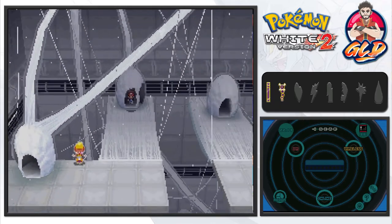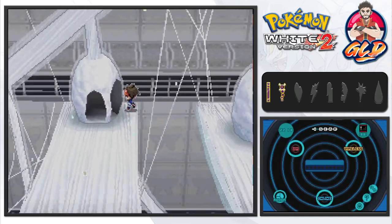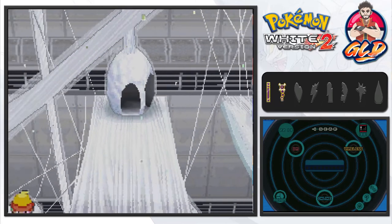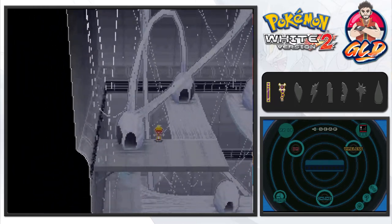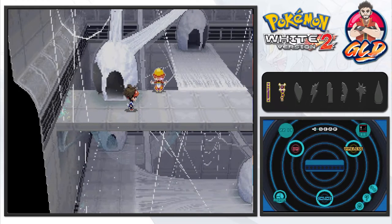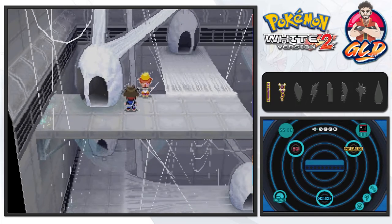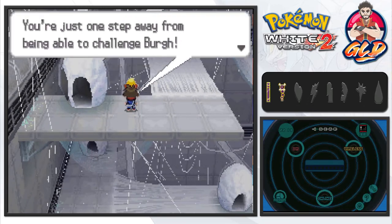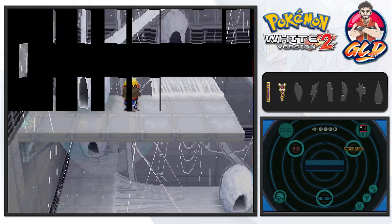Moving to the next location, we notice that if we want to skip a trainer battle we can take a different entrance — but we choose to battle everyone. We go right ahead and take on the trainer rather than avoiding them.